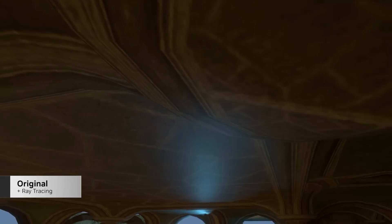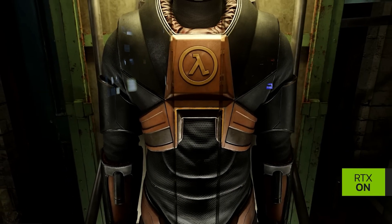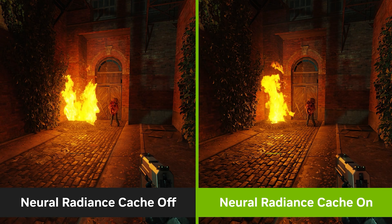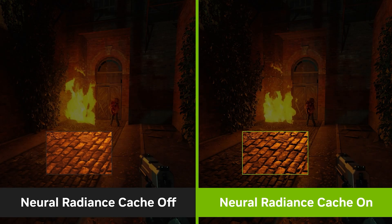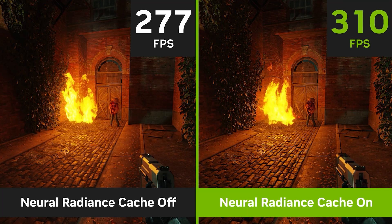One very interesting new technology that makes its debut in this demo is RTX Neural Radiance Cache, an AI-powered real-time radiance caching technology that more efficiently and accurately calculates indirect illumination and path tracing. This can lead to an increase in performance of up to 15% according to NVIDIA. Let's put that to the test.